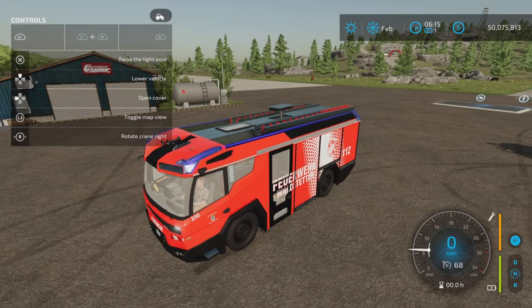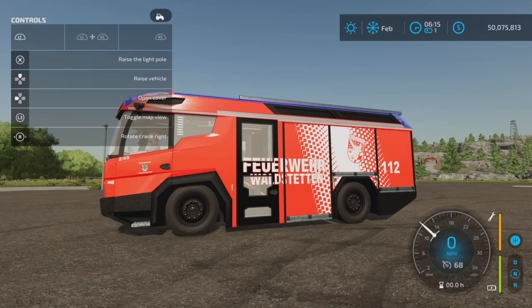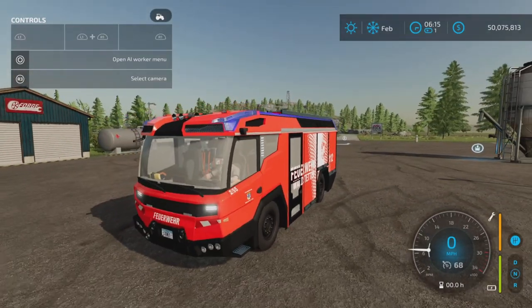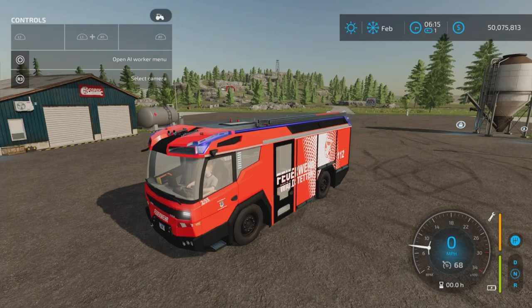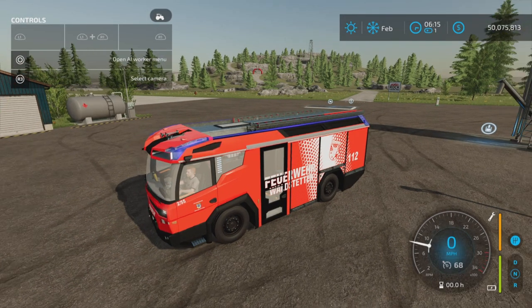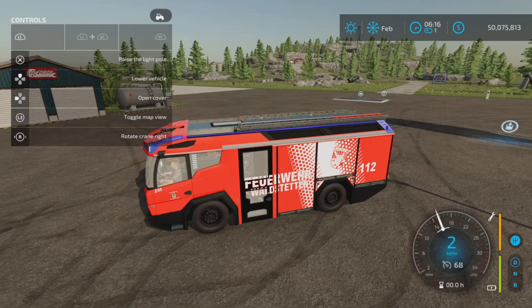There are a couple of other options on this vehicle. L1 and up on your D-pad lowers the suspension so it sits much lower, and L1 and up again raises it back up. R1 and X gives you a nice loud horn. As for a siren, L1 and left on your D-pad activates it, and L1 and left shuts it off again. Side note: I was playing around with it and at some point it stopped working and I couldn't get it working again, so I had to sell it and buy another one. That could be an issue.